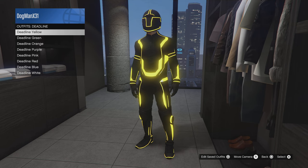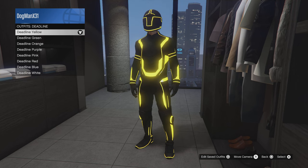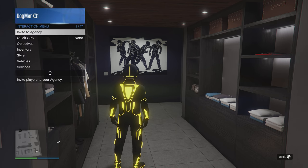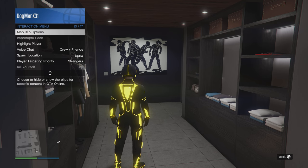Pretty easy steps — I'm gonna go nice and slow. You want to equip one of these that you want the pants for — yellow, green, purple, pink, whatever. Once you're equipped with that deadline outfit, you don't have to save it, just back out.